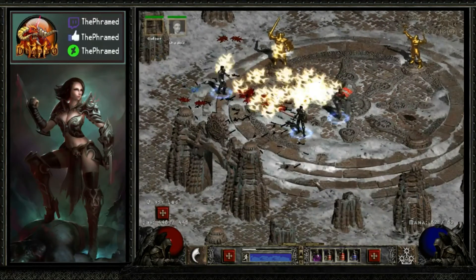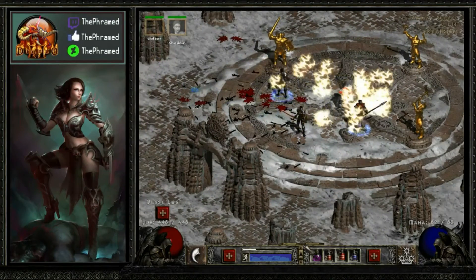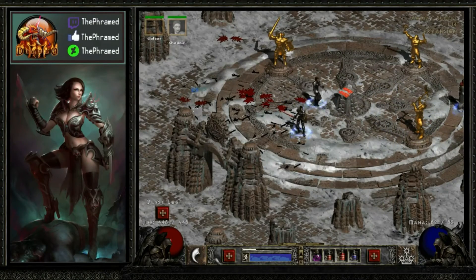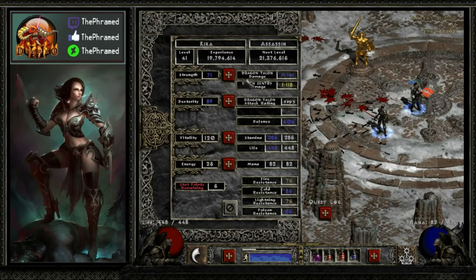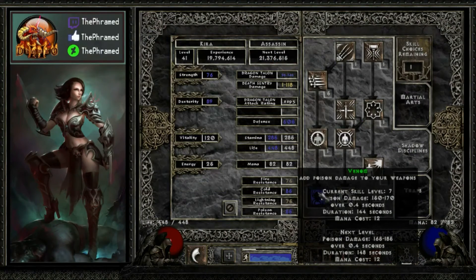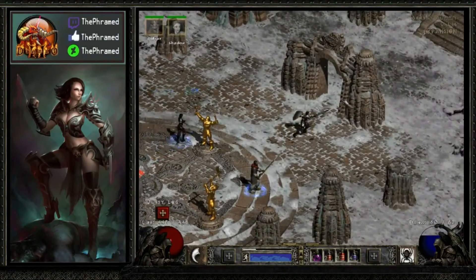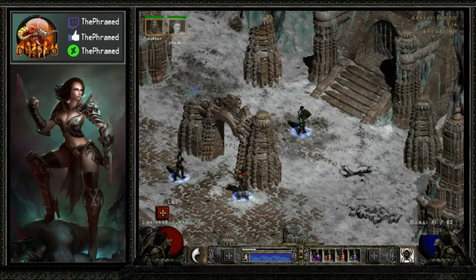I'm doing close to 500 max damage with three kicks somewhere around there. We did level up from that — you'll usually gain a level when you fight the Ancients on each difficulty. I'm going to throw these stat points into Strength and then put another skill point into Venom and call that good. My buffs went down during that fight — not very efficient of me.